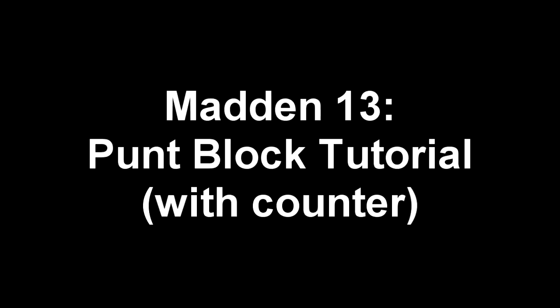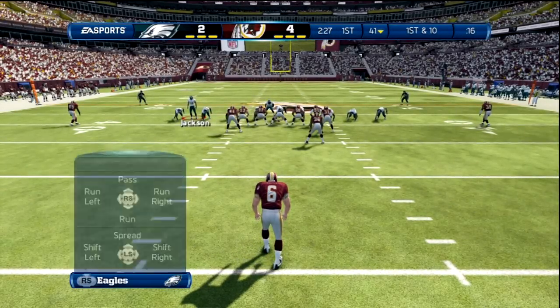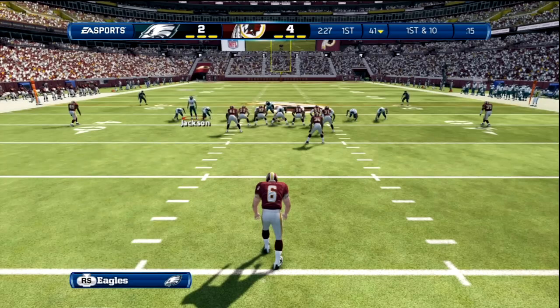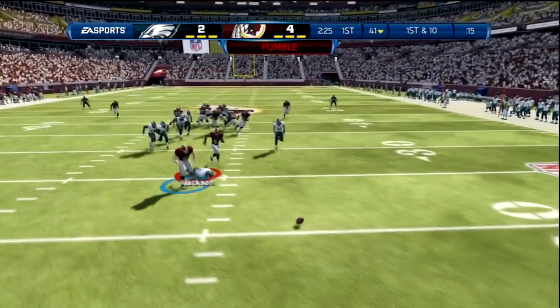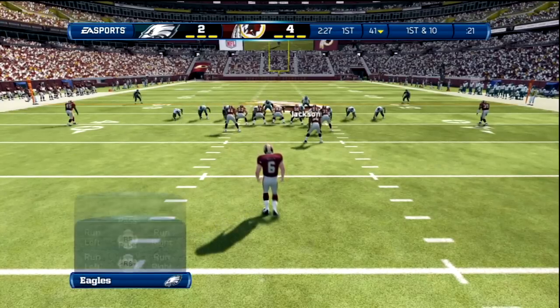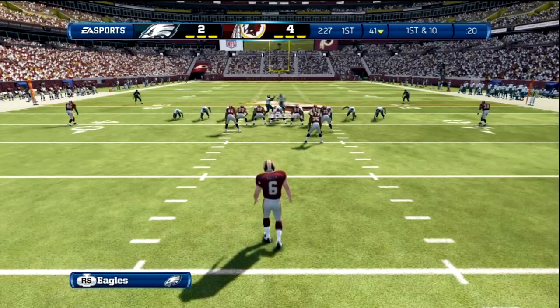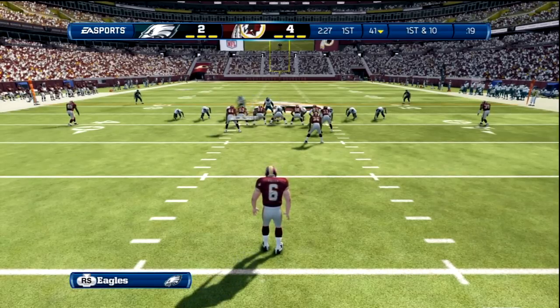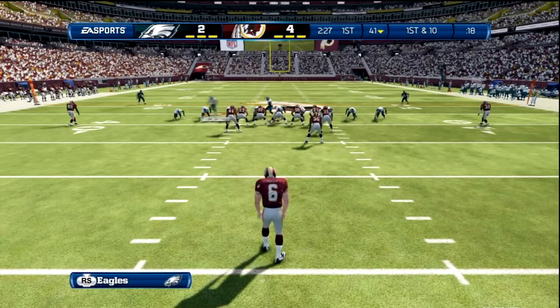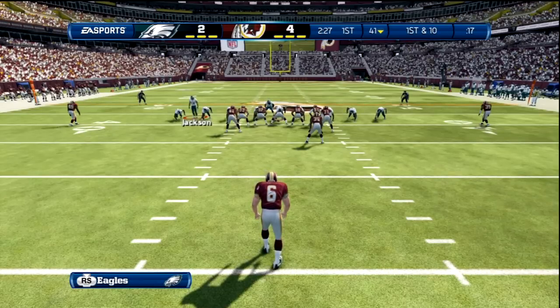Here's what it looks like. You bring this guy on the left side of the line and you see I press LT repeatedly as soon as it appears. When you can't press LT anymore, you run forward and block the punt. It also helps if you turn off auto strafe. So look right here — I ran commit first, that's what you do first, then you bring the guy over. Make sure you go to your settings in the main menu and turn off auto strafe.